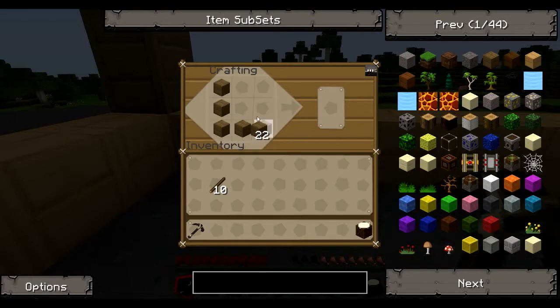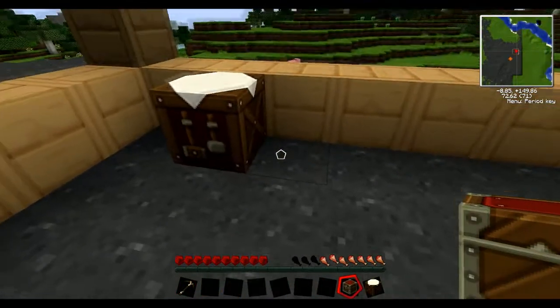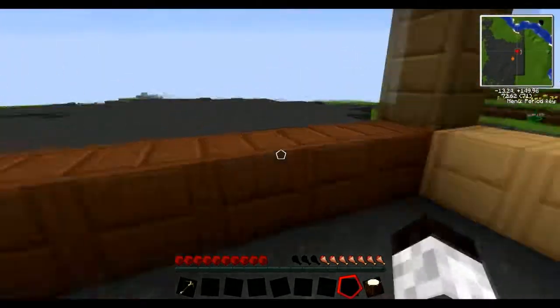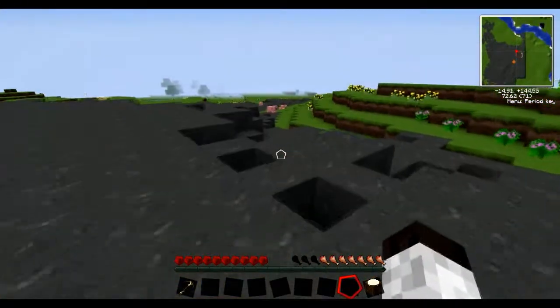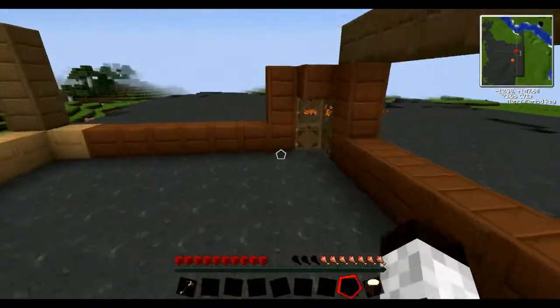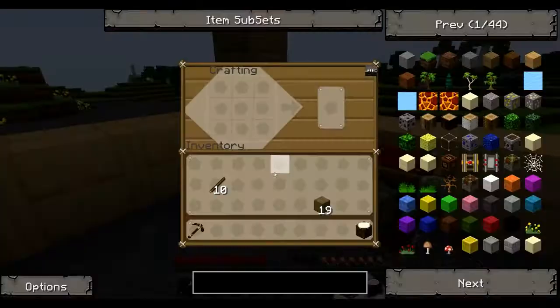I'll just make a chest, and then you can put all this stuff in there. I found another egg — it's progress. Chicken farm 101. I'm going to use the rest of your tools to get their respective items.